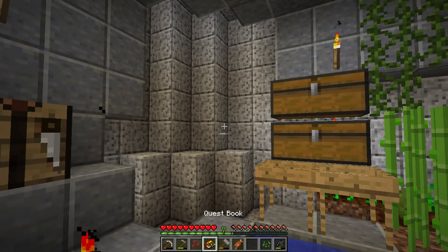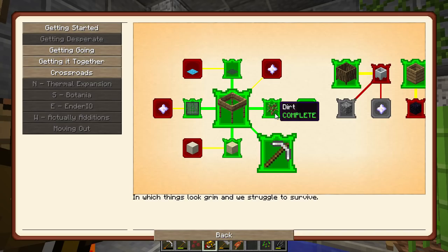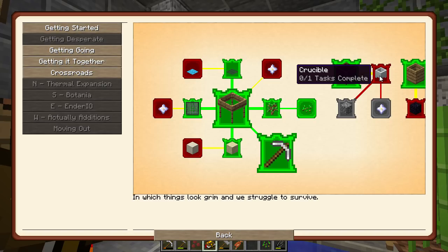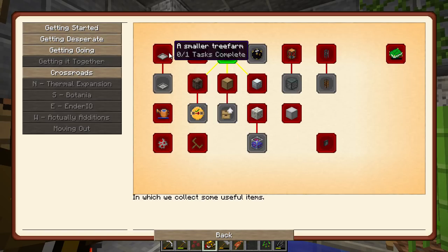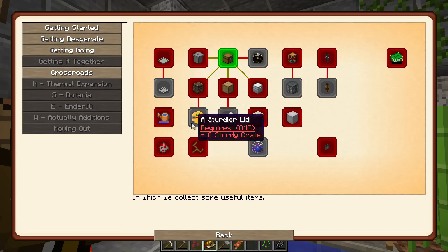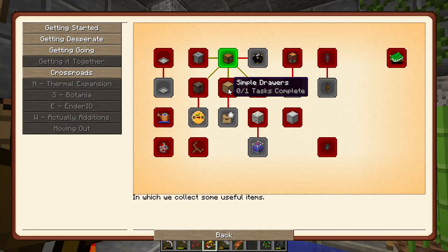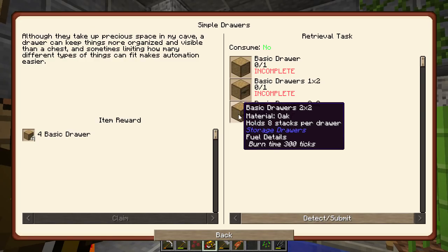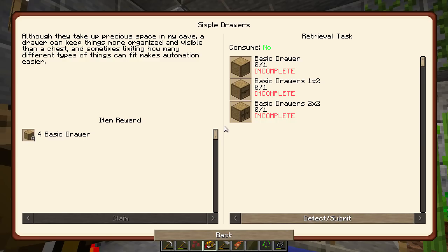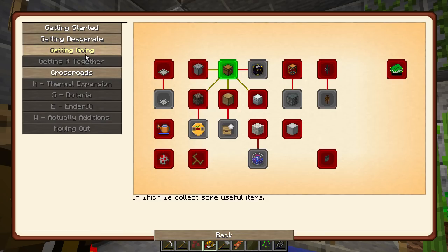What other things can we do? That's going to have to wait because I don't want to use my clay before I get the bonsai. What do we get for this quest - just XP? That's fine. We can probably make one of these although we can't make a hopping bonsai yet, so maybe not.